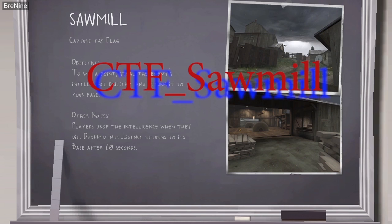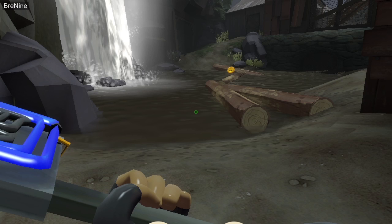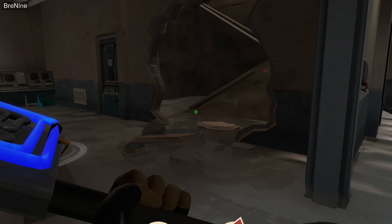Now we're headed to Sawmill, which is probably the second best map for pyrosharks, because there is so much water — the entire intel basement has water.